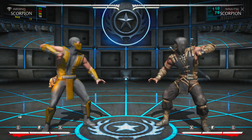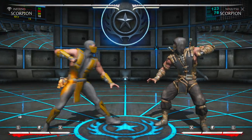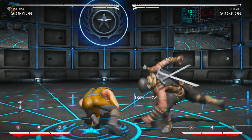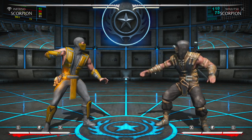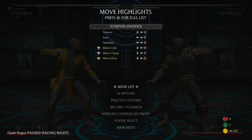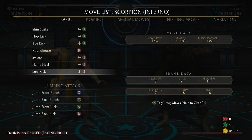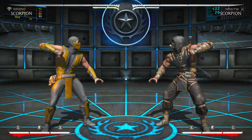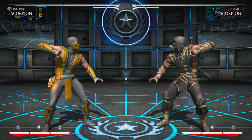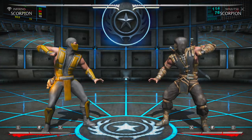Down 4 — Scorpion has one of the best Down 4s in the game. Abuse the hell out of this; it's a beautiful footsies tool. It reaches a character's length, low-profiles a lot of things including jump-ins. This is the main button I use for Scorpion. Characters like Sub-Zero, Shinnok, Tanya, and Johnny Cage also have really good Down 4s. It's eight frames and plus 18 on hit, so when you land it you go into your offense and your 50/50.